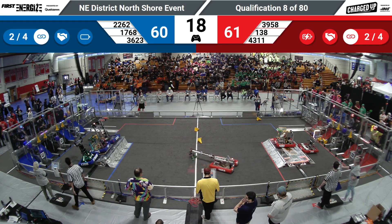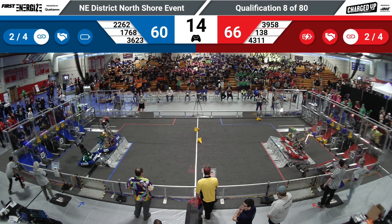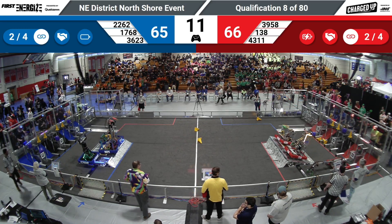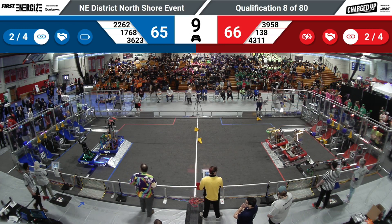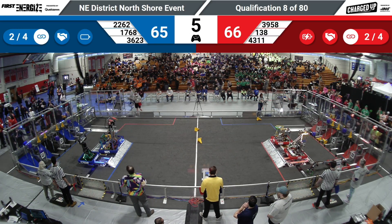Let's see if they can get in balance on the Blue Alliance. 4311 — they are docked and engaged. Will they stay that way? They are helping out their partner, 138 Entropy. And can they do it? Blue Alliance: three robots docked and engaged. Red Alliance: two robots docked and engaged.